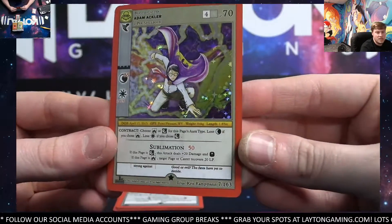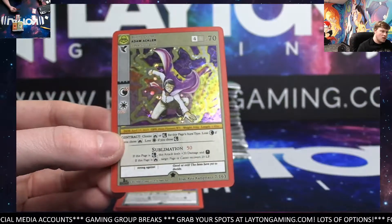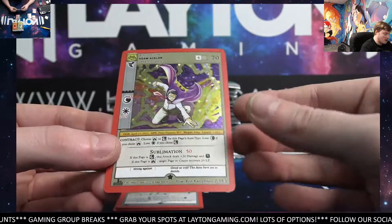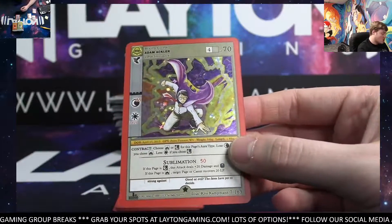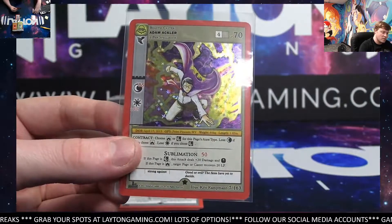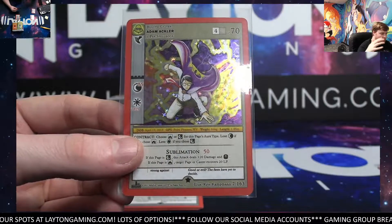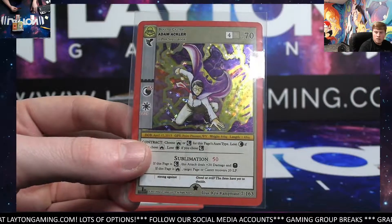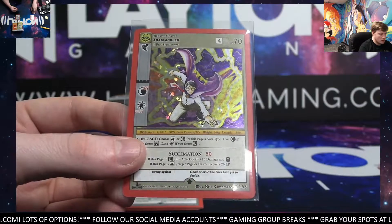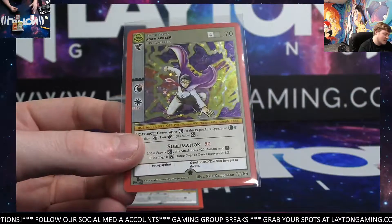Adam Ackler full. They actually make it pretty easy with the way they do the set numbers, Jacob. This one here is number 7 out of 163. Number 1 is Grim Reaper — one of the top cards. Number 2 is Headless Horseman. Number 3 is Ingrid Cold — solid, not exactly a top card but up there. Number 4 is Mothman — a big one. Number 5 is Wendigo — that's going to be the biggest right now, I believe. And then 6 is Guardian Angel, 7 is Adam Ackler.